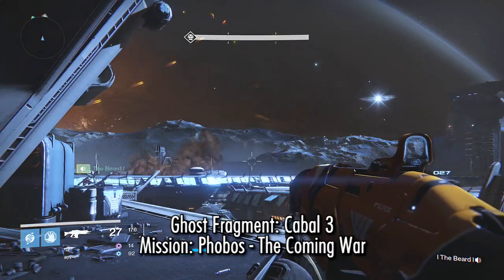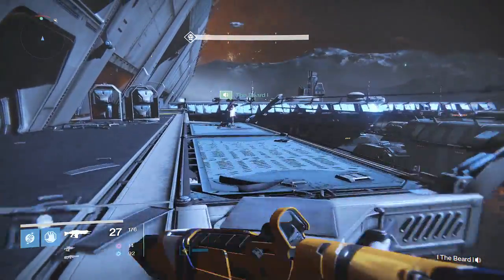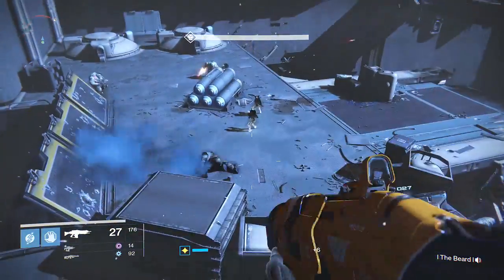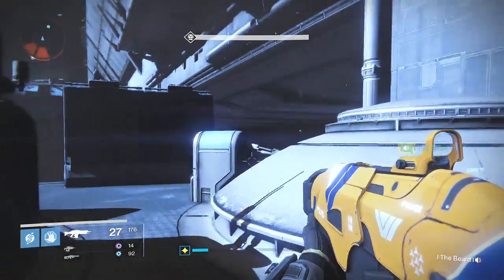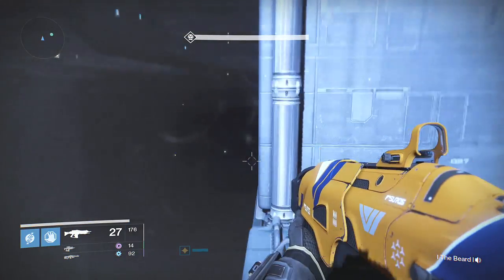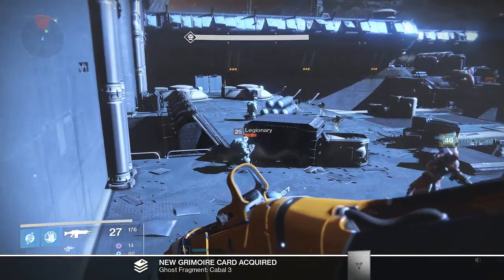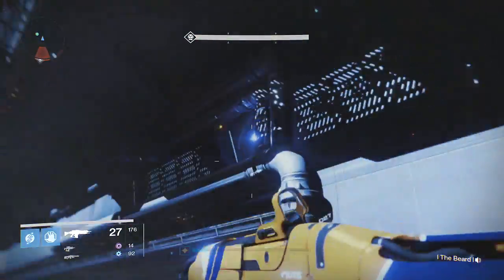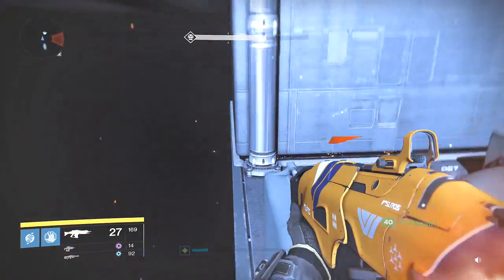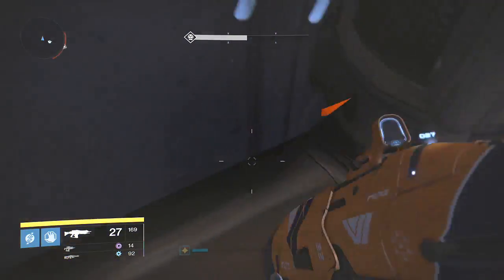The next one is a little bit later on in the mission. This is once we come outside after defeating one of the minor bosses in the level. You'll be on this high area and you'll need to jump down and then across to continue the mission. But before you do that, jump down, turn around, and look underneath where you came from. You'll notice there's a metal beam with a curve to the left, and there's a dead Ghost right on the corner where the two beams meet. You can actually get up there and stay with the dead Ghost, or grab it as you hover. The jump is possible — you can make it in one smooth go.